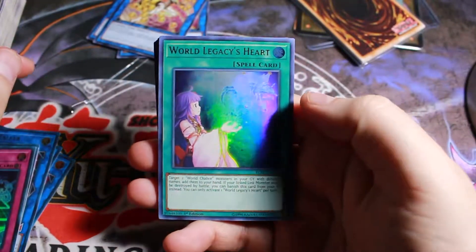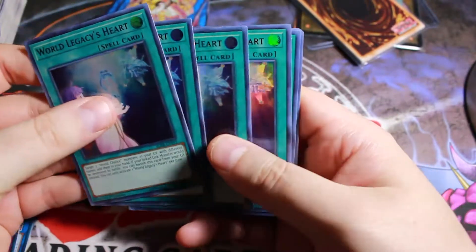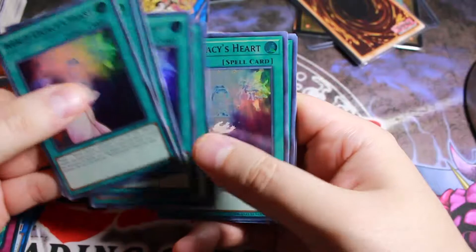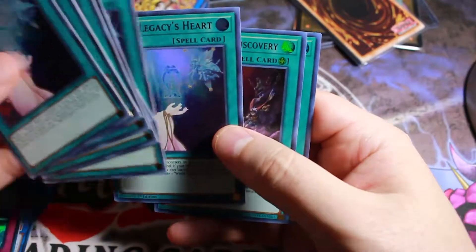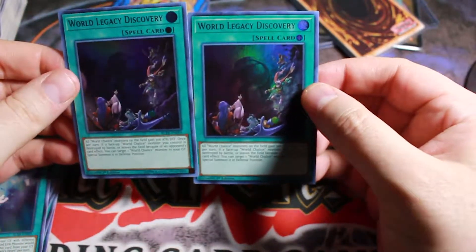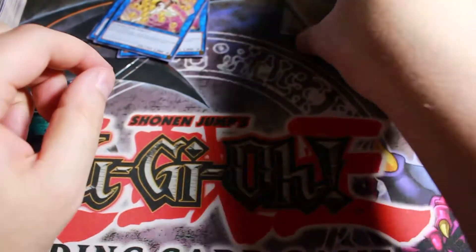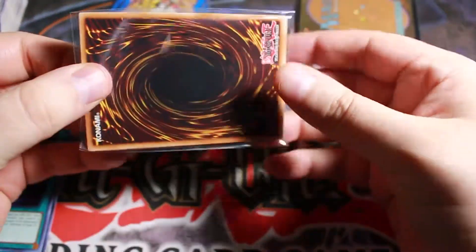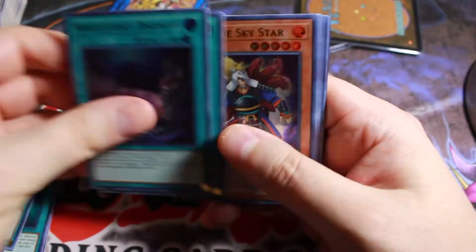World Legacy's Heart. That is a nice looking card - I actually really like that. Got a few copies of that. A lot of copies actually - six, seven, eight, nine. Lots of copies. And then World Legacy Discovery. That's a nice looking card too. More World Legacy Discovery.